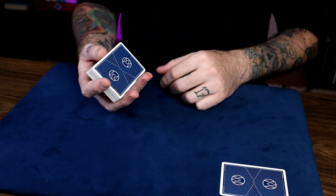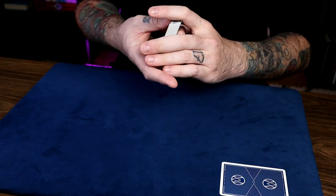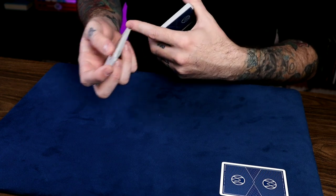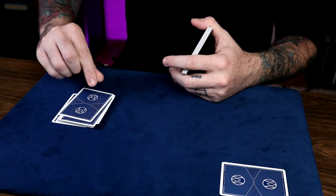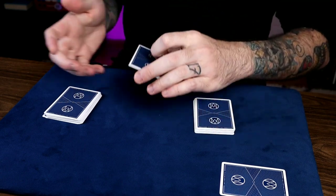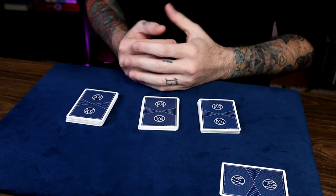Now you'll turn the deck face up toward yourself and just take out an ace. Spread it through all the way to the last one and then put it down — so that last ace goes face down on the table. Cut the deck so the rest of the aces go back on top as you turn the deck face down. Now you'll do two slip shuffles and have them say stop two times, making three piles. Start a face-up overhand shuffle, chop off about five or so cards, and slip that top card as you start the shuffle. Ask them to say stop anytime. When they say stop, turn that packet face down — now there's an ace on top of that packet. Repeat so you have an ace on top of each packet.